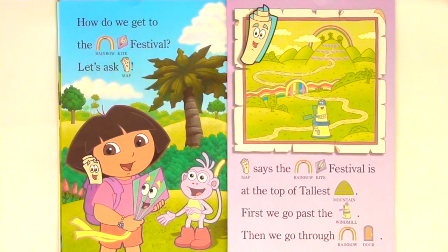Map says the Rainbow Kite Festival is at the top of the tallest mountain. First, we go past the windmill. Then we go through Rainbow Door.